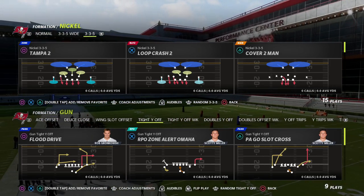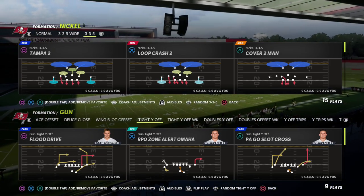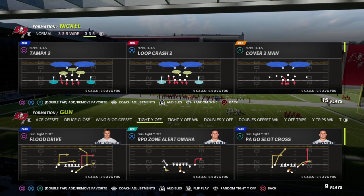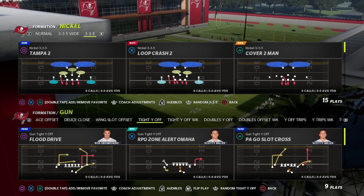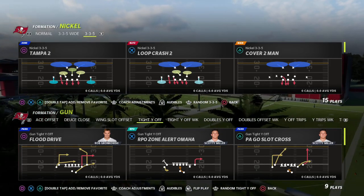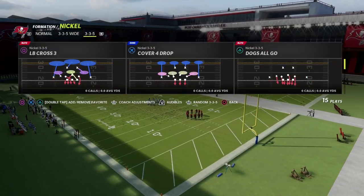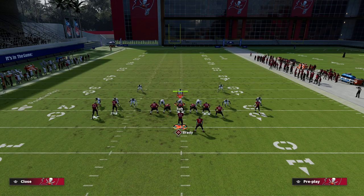Today we're taking a look at the play PA Go Slot Cross — one of my favorite plays in the entire game. This crosser is really effective and able to attack every single defense regardless of match coverage, man coverage, or zone drops. It's one of the best routes in the game, which is why I put one of my best receivers like Chris Godwin on it. A route tech or deep out ability makes this even better.